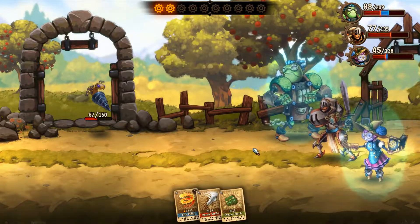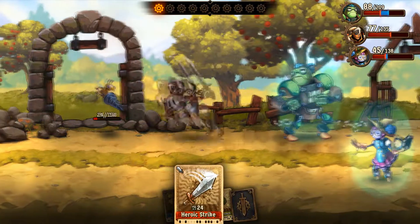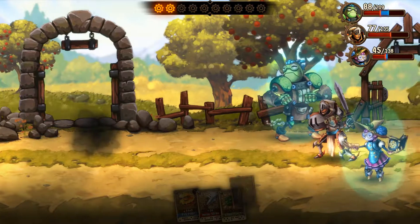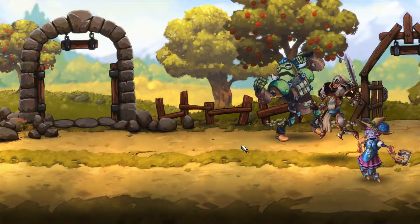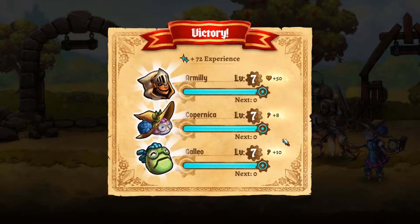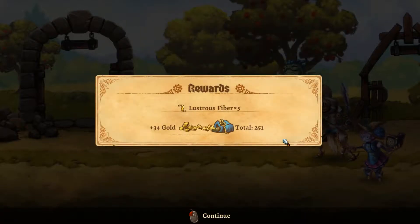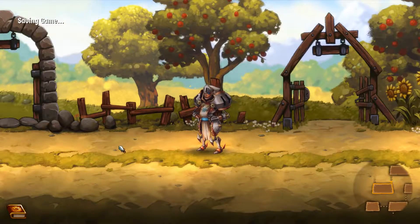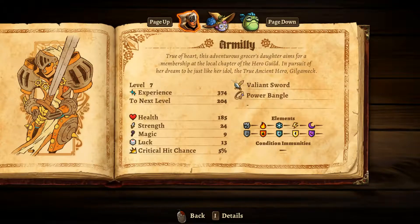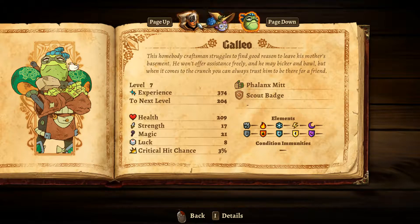Alright, that's one dead bee. I'm single-handedly stopping pollination, which is not good, but hey — it attacked me. Bees would be a lot scarier if they had drills on them instead of a stinger. That is scary. I noticed that Galio's magic went up. Interesting. I like the art here — some cute art.